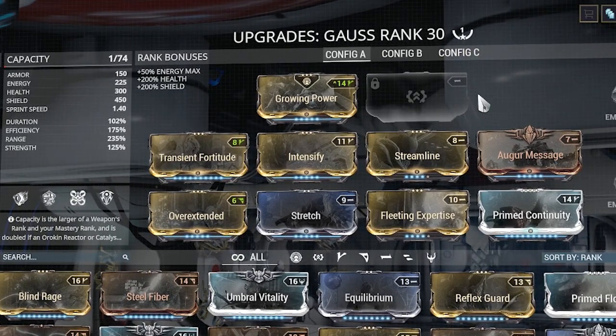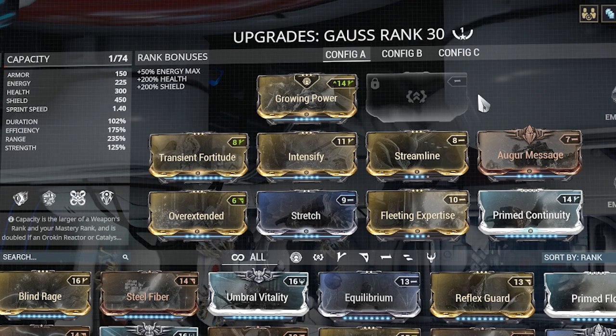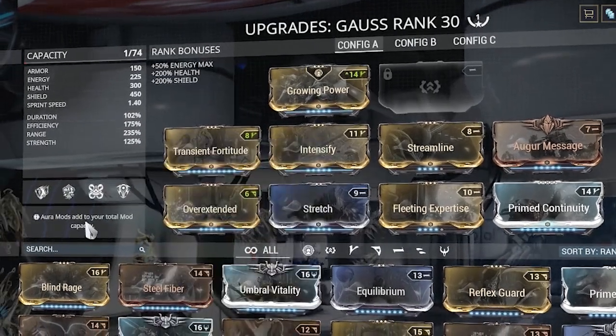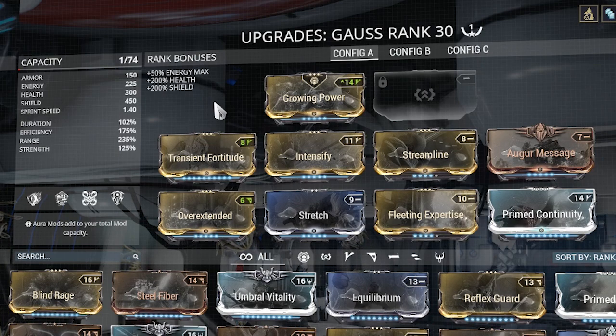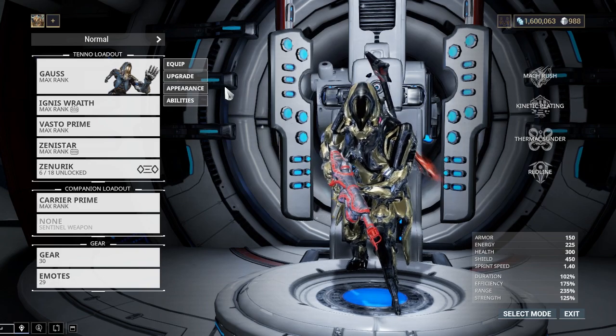I didn't get an Exilus slot yet, and I don't plan to right now because Gauss is not my favorite character. If I was going to be playing a character that felt like this, I would rather play Volt because Volt has a lot more utility, especially giving overshields to you and your whole team — that's a beautiful thing. I haven't seen anything yet with Gauss, so I might have a second build coming up later once I get mods specific for Gauss that could buff his powers. Anyway, let's get into the mission and I can explain a little bit more of what he's like.